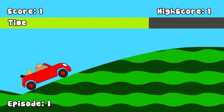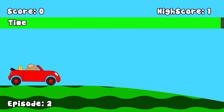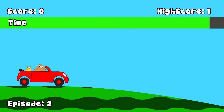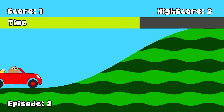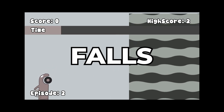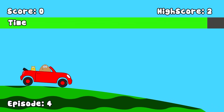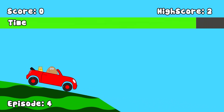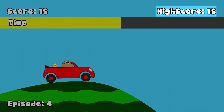At first the agent doesn't have a clear goal, so it tries random actions and gets stuck. It begins episode two by driving forward but then goes back until it falls. Same thing for episode three. In episode four, however, the agent learned from its mistakes — it's now driving forward and managed to get its first clock and a new high score.